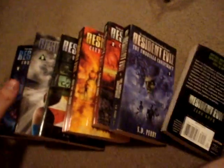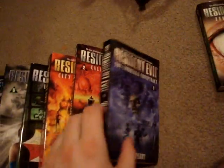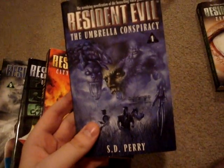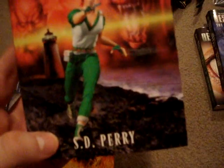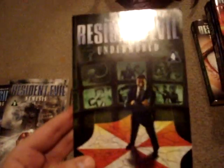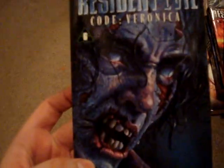Now onto books — actual chapter books. Yeah, me owning chapter books. I don't read at all, but I read all these when I first got them, like three times each. Really good books, they expand the universe. Zero Hour, The Conspiracy — that's obviously the first Resident Evil — Caliban Cove, I think that's Rebecca, City of the Dead which is Resident Evil 2, Underworld, Nemesis, and Code Veronica. That's really cool. That is so awesome.